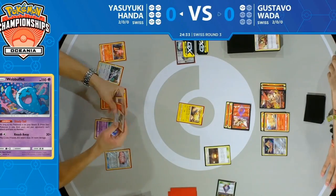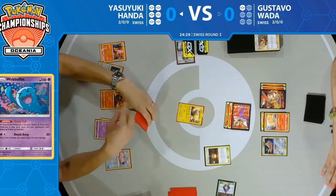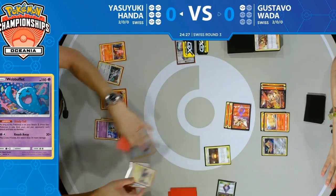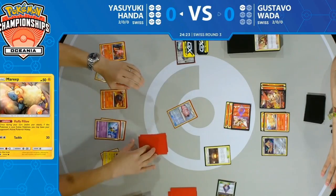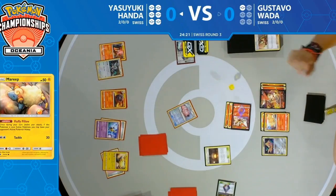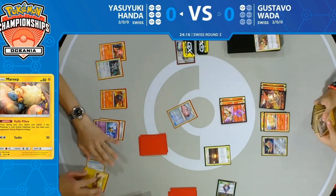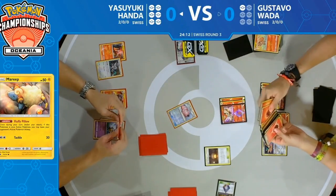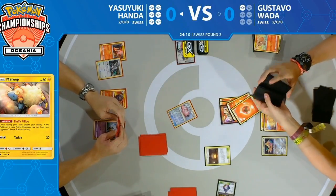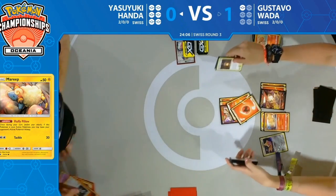He finds the Poké Doll — put straight down onto the bench. So he actually does have the mill-11 option this turn if he chooses to. He's got the Lillie's Poké Doll, and he's going to Lieutenant Surge into Bellelba. Looks like it's a pass from Yasuyuki, and he flips heads — so the Victini is awake. This is the big moment: two fire energy, do you have it? And with Giant Hearth in play, yes — Gustavo takes Game 1.